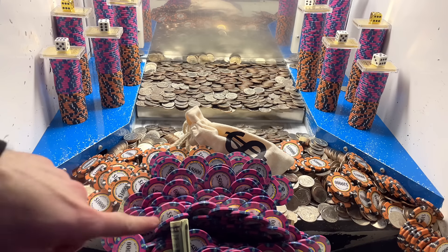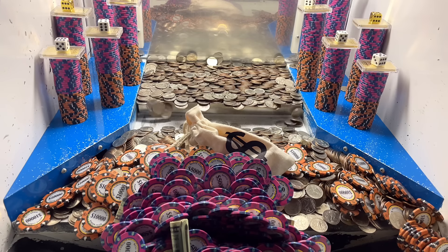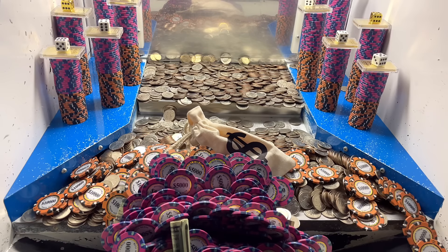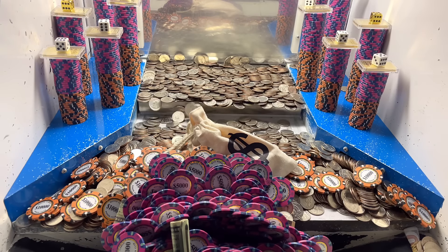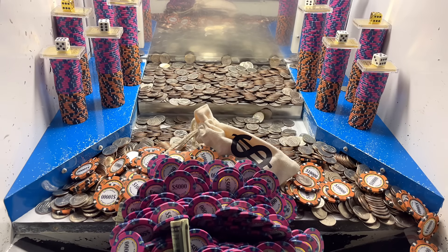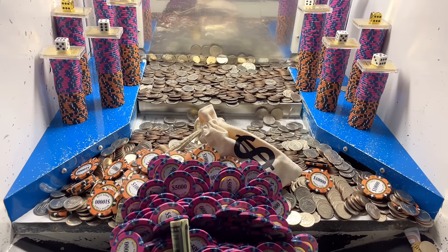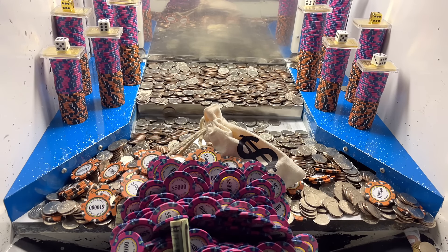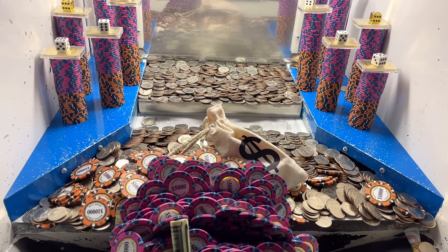Oh yeah, look at that — mega push right there. So many $5,000 and $10,000 chips. So at least we got the left side and the right center area to break free. Now we just got to get the left center a little bit. I'm hoping we can get that $1,000 money mister bag — those are usually loaded up real good. Oh yeah, look at that — it's just raining $5,000 and $10,000 chips. Let's clear out that payout chute, it's getting real full. Wow, there's so many quarters down there. We've definitely racked up on quarters today.